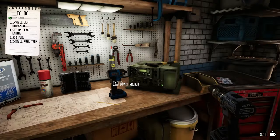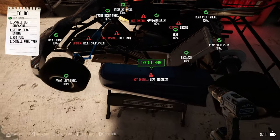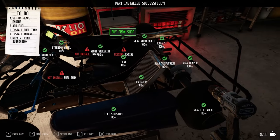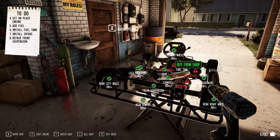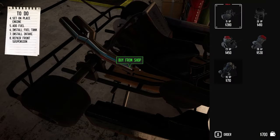It tells me right here — take this. I got the drill and I install it here. I installed the part. I need an engine; I need to buy it from the shop. Where is the shop that I need to buy it from? Okay, there we go.